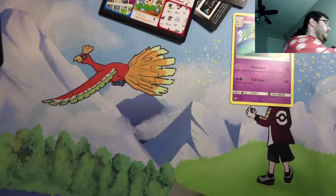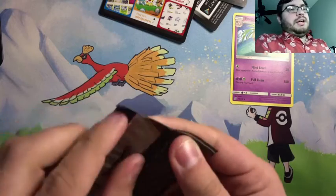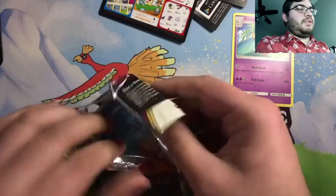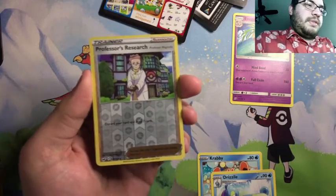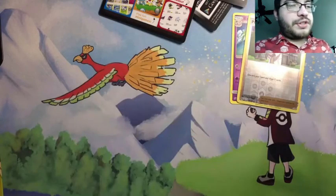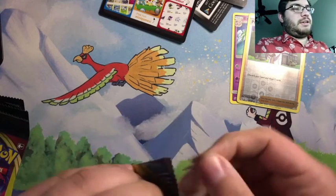Let's bust into some of these Sword and Shield packs. This is the pack that was inside the tin — maybe this is the pack that has a hit. I would love to get one of the gold legendaries, Zacian and Zamazenta. Zamazenta is my favorite. Oh, we got a reverse — a reverse Professor's Research, which is a reverse rare. That's pretty cool. Let's bust into a few more and then we'll bust into the Salamence tin.